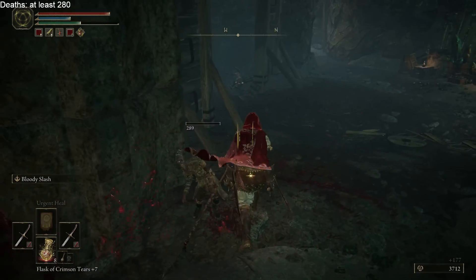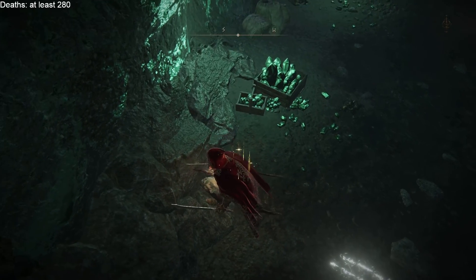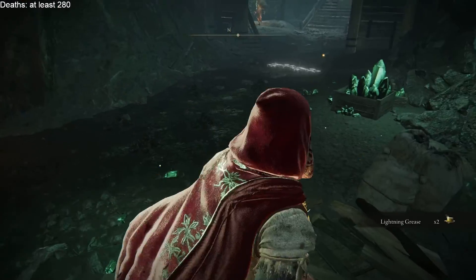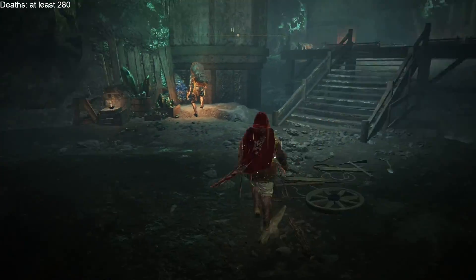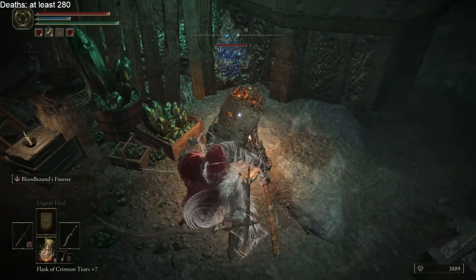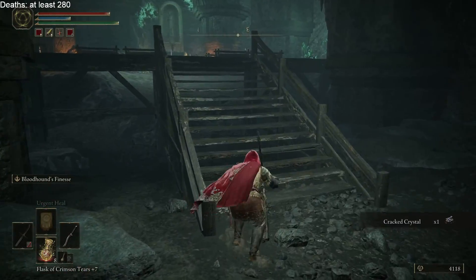I think there might be poison over here too. 'Be wary of trap.' Yeah, those cow-trap looking things. Lightning grease. Just gotta be careful, watch where we step. Our flask buff is gone — it was good while it lasted.